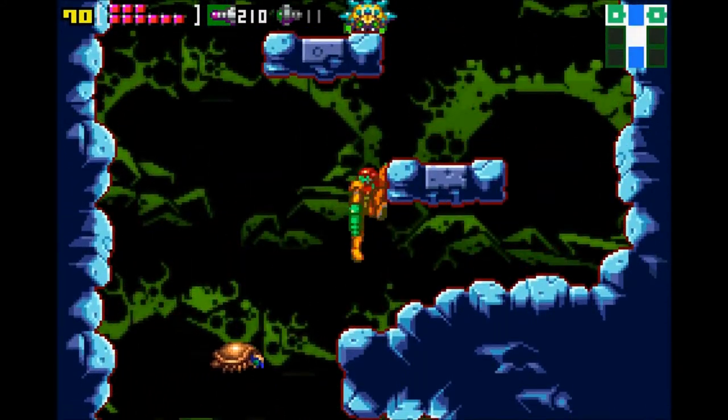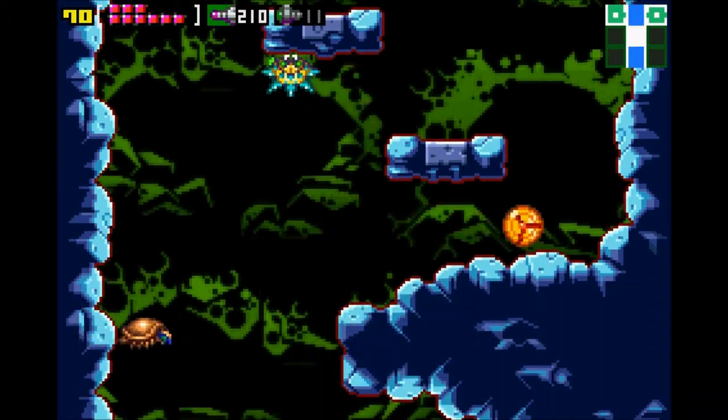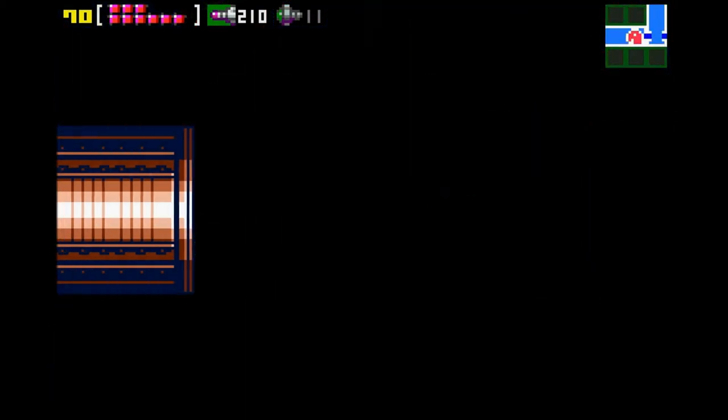Tool-assisted speedrunners can go in there and charge up the shine spark, jump up there, grab that missile, come back down, shine spark out, and do all that really quick. I can't do it, so that's why I get the missile that's up there earlier.